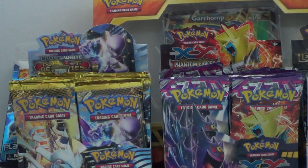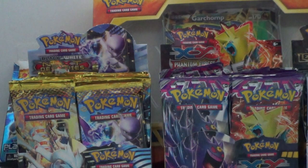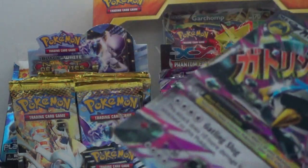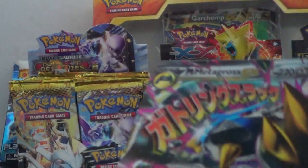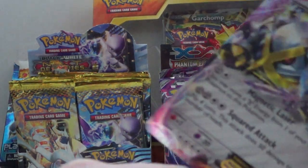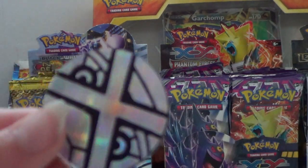Okay, so we've got our two nice ultra rares — let's get some card sleeves for those right away. Shiny Mega — very nice. We have a code card, the coin, and the jumbo code.